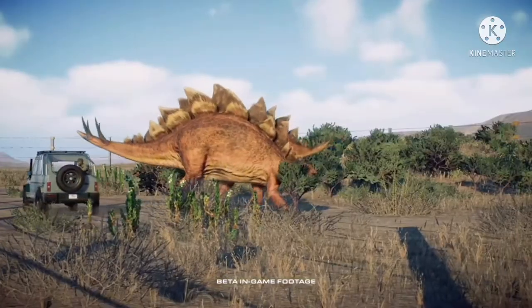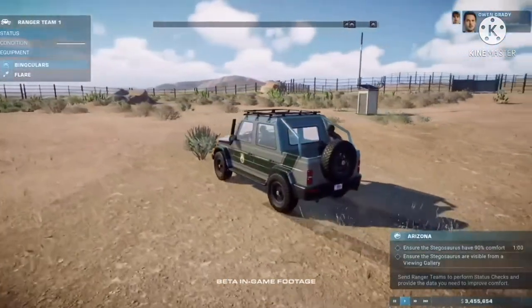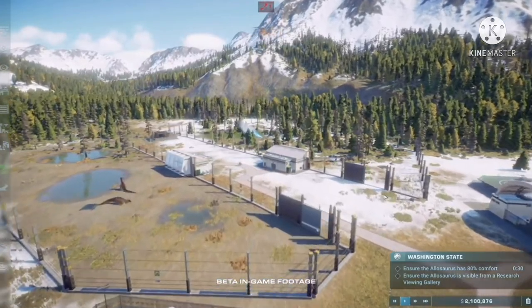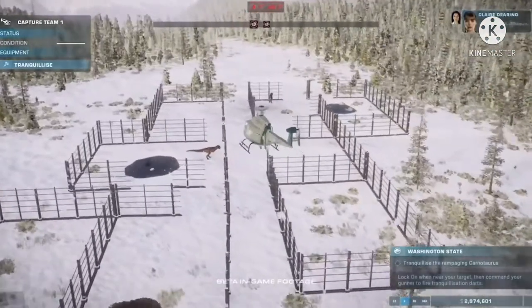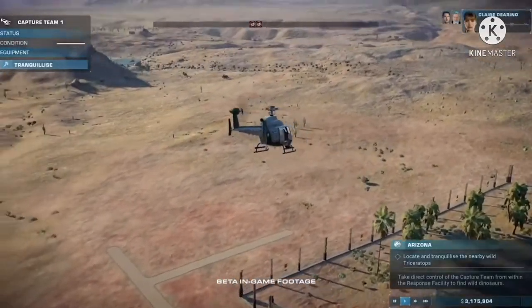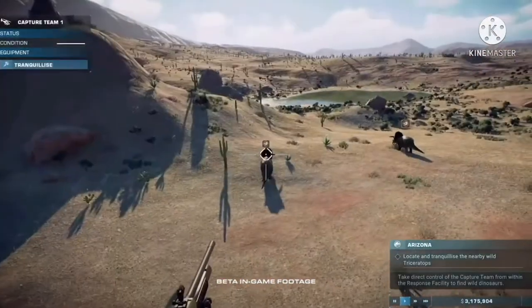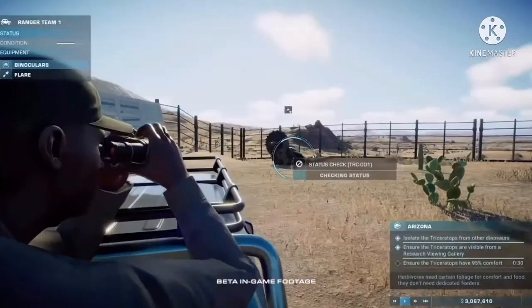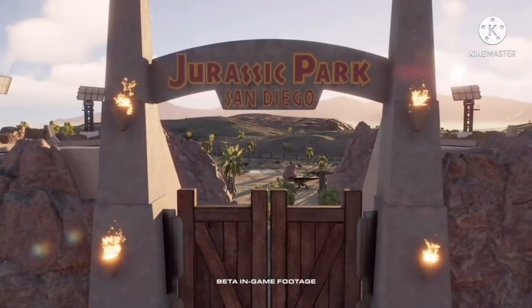It looks so detailed. Also, this is shown in beta form, so we're no longer in alpha — and oh my god, it looks stunning, including this Indominus Rex model. Even though the gums are a little too pale, it looks absolutely stunning. The rock in the background — oh my god. It looks like we're on Isla Nublar for this shot, which looks really, really good.